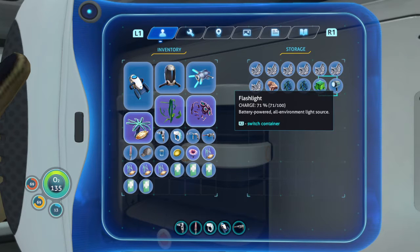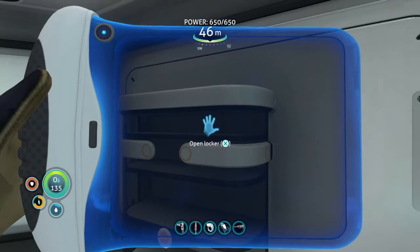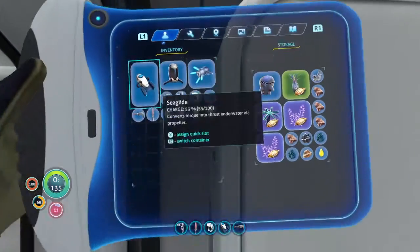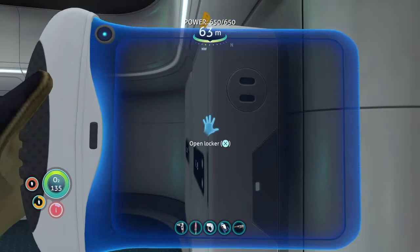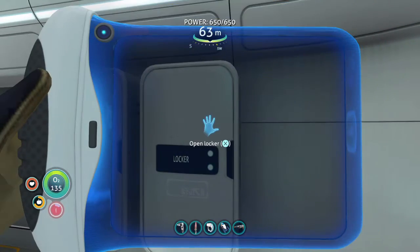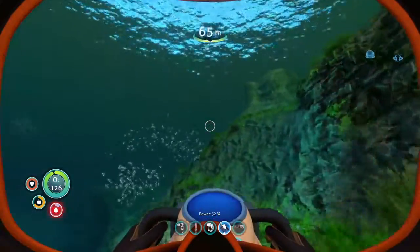We're just going to drop a bunch of stuff off in here — not my tools, not my first aid kits, I probably want those. My other goal is getting the materials out of these lockers and up into the actual storage containers because I want to organize everything soon — minerals in one, gems in another, food and water in another. I don't think there's a fridge unit in this game, so I'll have to look that up.